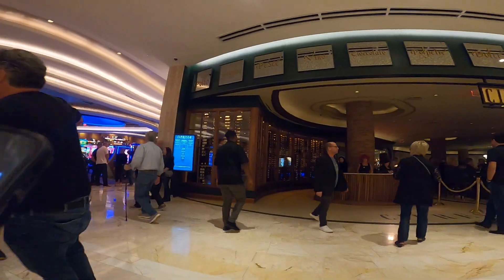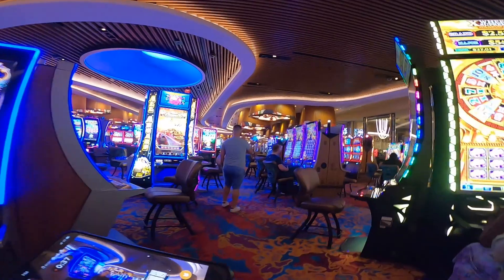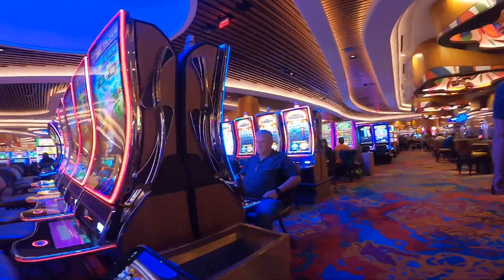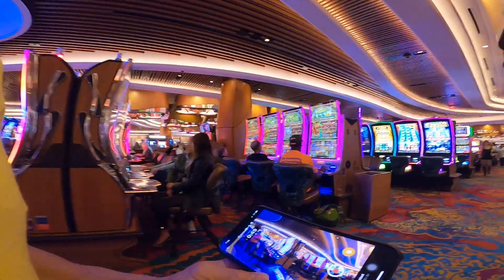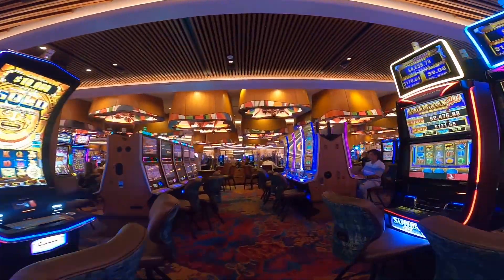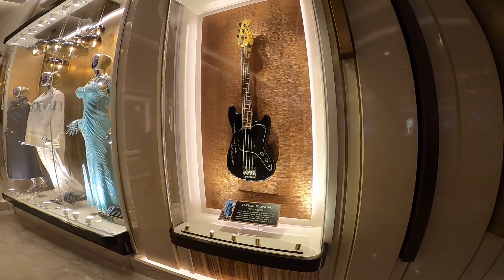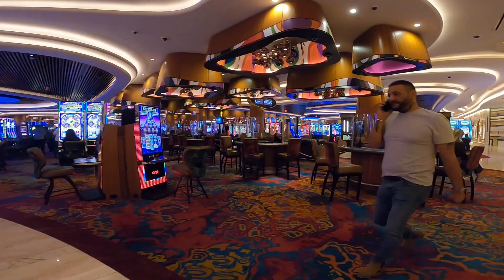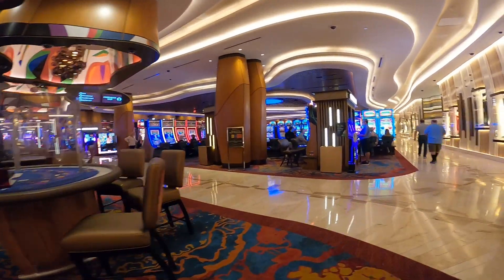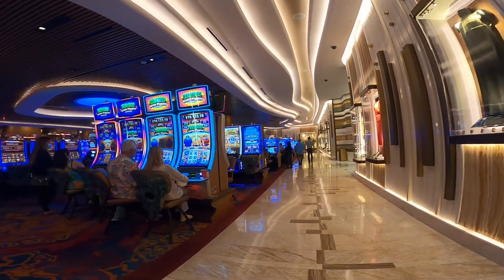We are entering right now to the casino. To my left you can see a bunch of slot machines — we're entering the slot machine area. From this area you can order food and drinks as well; you can see waitresses coming with drinks and food. We are heading to the poker and blackjack area where you can gamble. Right over here there's a guitar on display, and as we keep going, to my right you can find the cashiers and to my left there is a cashier center where you can buy tokens to use on the slot machines.